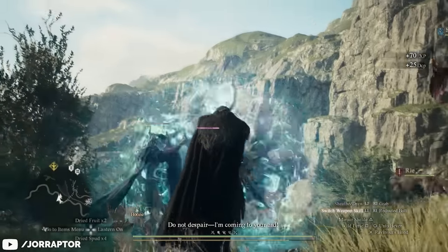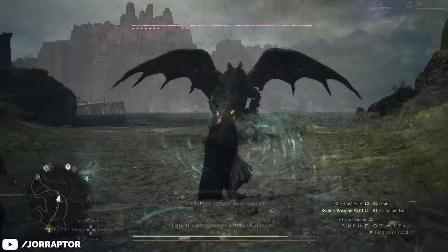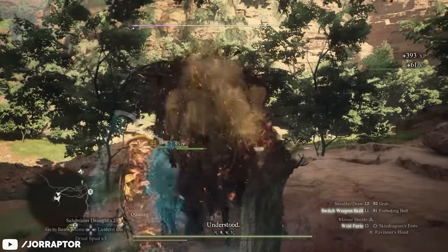The Mystic Spearhand is absolutely broken in Dragon's Dogma 2 — you can send enemies flying, nuke large monsters, you have a shield that makes you unkillable for a short time, and an amazing ultimate that summons a magical clone of yourself.